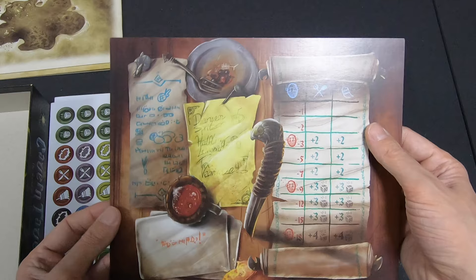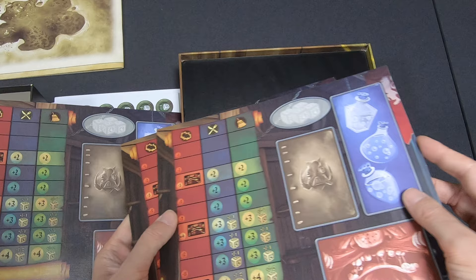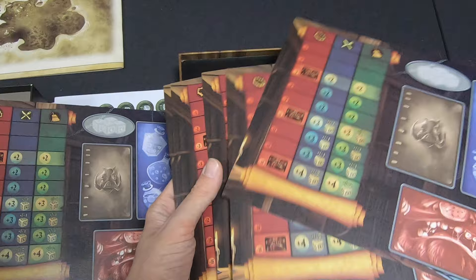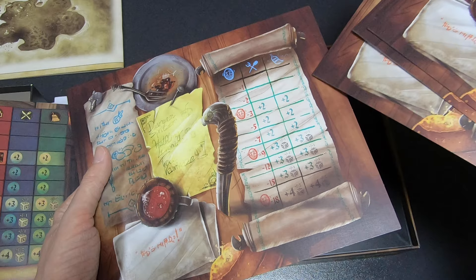These look like player boards — and yes, on the other side they're all the same. I guess you use the back side for players who are not playing, so it can serve as a reference for how to play.